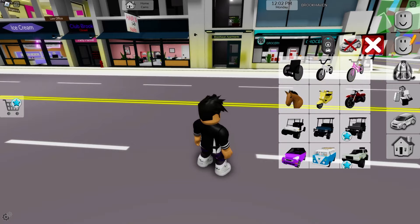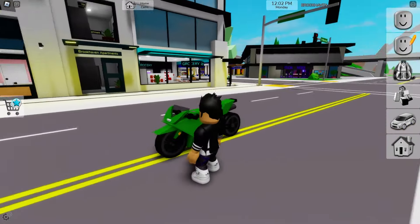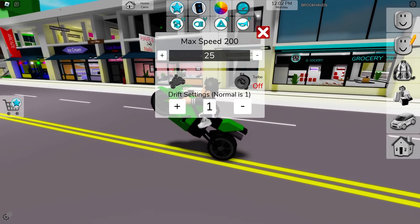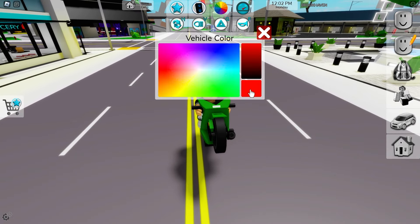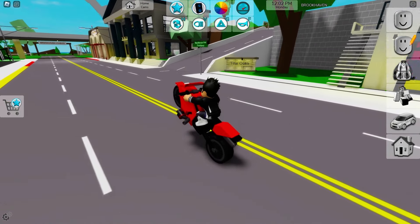First, I'm going to put on a motorcycle — one that I really like — this green motorcycle, which is my favorite. I'm going to click on the speed button to wheelie, and I'm going to put it on top speed and turbo 3. That makes this the fastest motorcycle in Brookhaven. I'm also going to change the color to red. Now it's turned out really pretty.